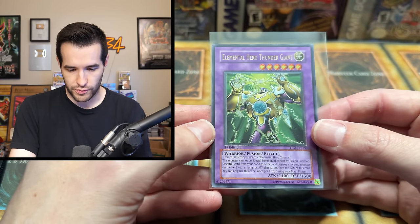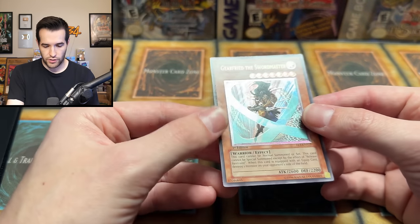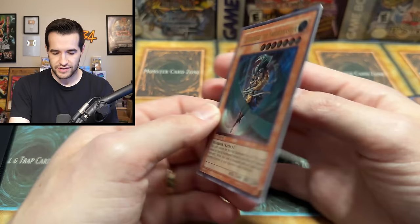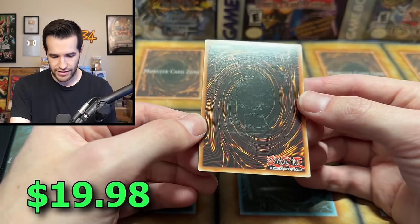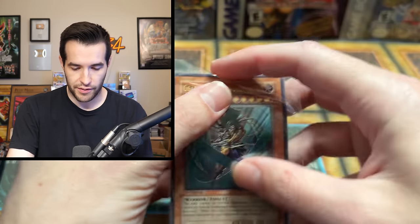Good start to this collection. Ultimate Rare — that's pretty sweet. Got a Gear Freed the Swordmaster, also incredible. Flaming Eternity card — front looks really good, back I'm guessing is scuffed. Yeah, classic, you can kind of see it through. Even so, that's pretty nice for Flaming Eternity — good condition on that one.